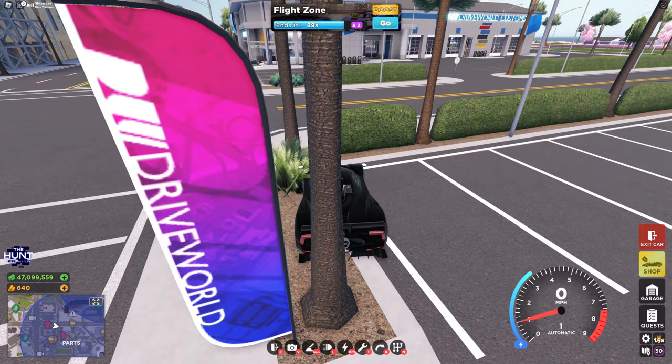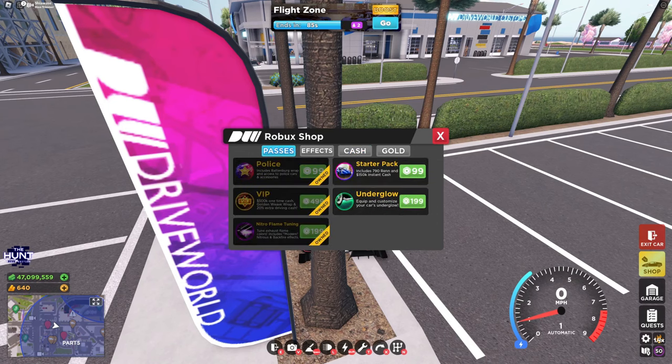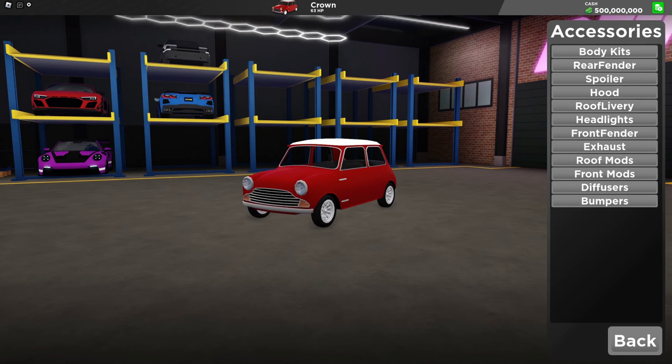If you go into the money area and go to passes, you can see they changed up the starter car, and I think this is a car you could already get in the shop. If you head into the gold shop, you can see there's a brand new pack called the Cinema Classics Pack. Here are the customizations on all of them, starting off with the Crown.